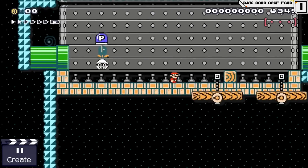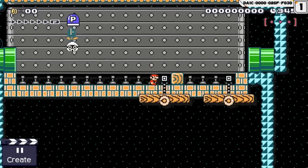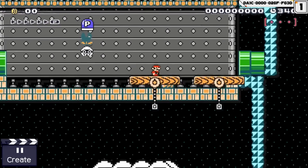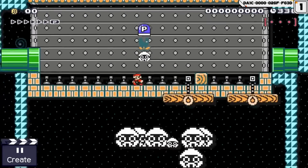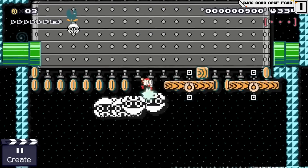Here we have a really cool idea that can be used to create don't-jump levels. This blooper carries a P-switch and Mario has to be careful not to trigger it, as it will turn the floor into shiny yet deadly coins. If Mario jumps, the blooper will rise as well, so the best way to avoid falling down here is to avoid jumping.